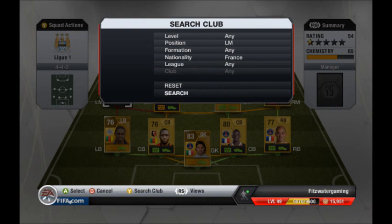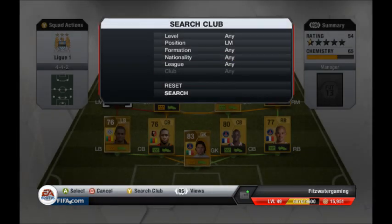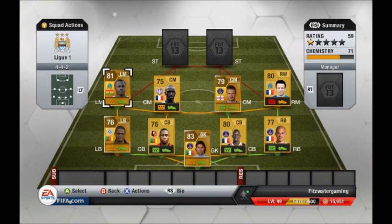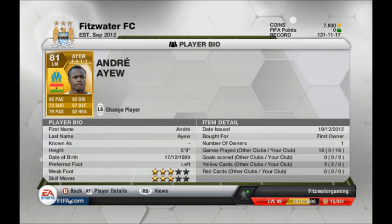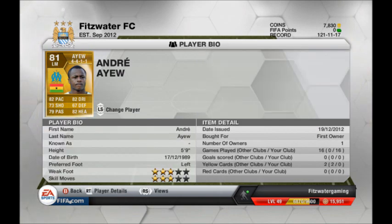Left mid from France? Actually, I don't remember so I'll just have a look. Andre Ayew — how could I forget? He's from Ghana, actually. Andre Ayew is an amazing player in real life and in FIFA. His dribbling and pace — that's amazing. His passing and his shooting — that's amazing too. I really like that he's left-footed playing on the left mid, because his shot is still pretty good and he can also make some good crosses.